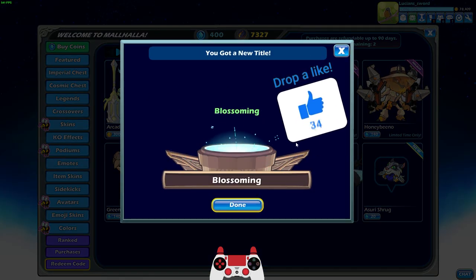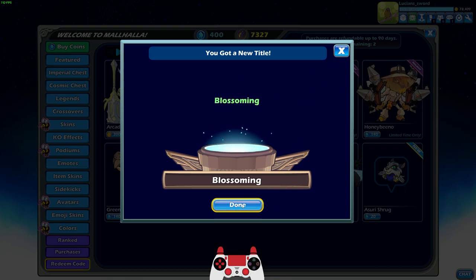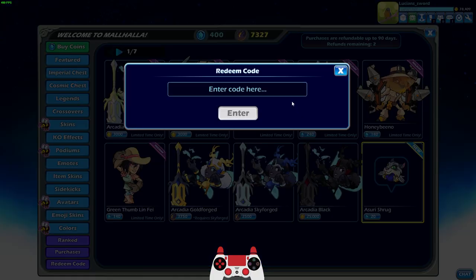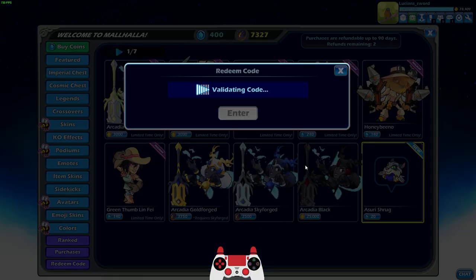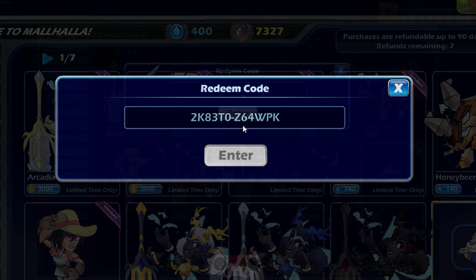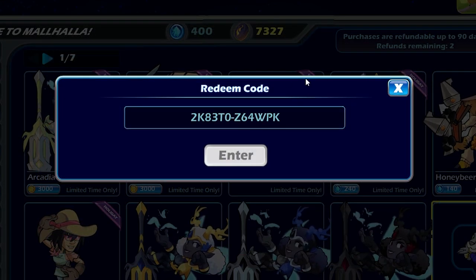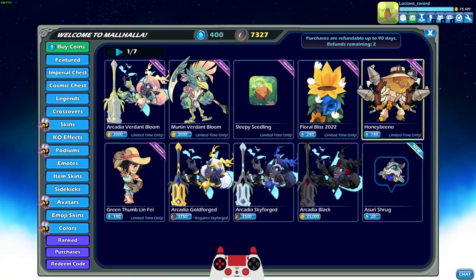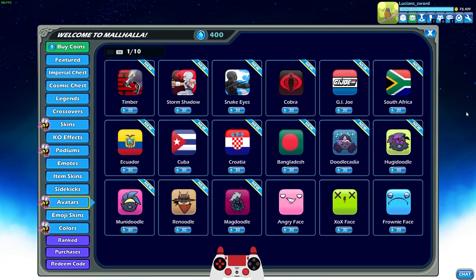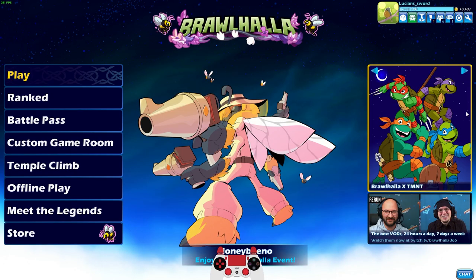Got a nice Blossoming title - this one has green text so it looks pretty cool. Last but not least, I might actually already have this - the Spring 2022 avatar. Yeah, I actually already have it because I bought it from the Steam spring bundle or whatever. So we have a couple new weapons and we're going to go ahead and try them out.